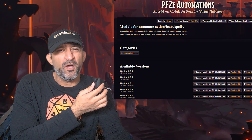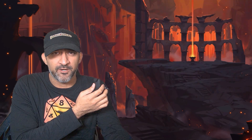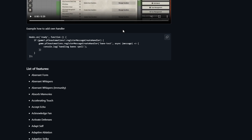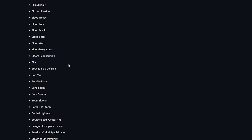You might be asking yourself — isn't there already an automations module in Foundry? Let me explain why this one might be a little bit better. Other than the fact that you need to pay for PF2E Automations by going to Razor's Patreon, PF2E Automations apparently has multiple hooks for the same thing.